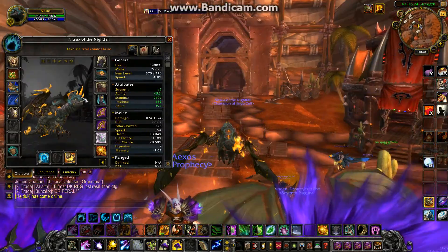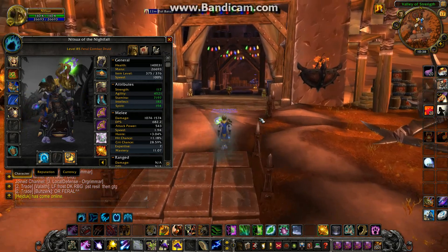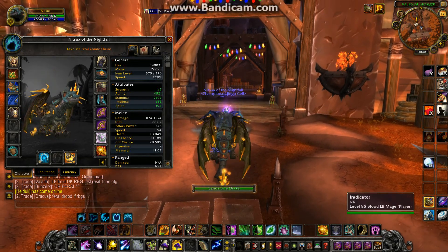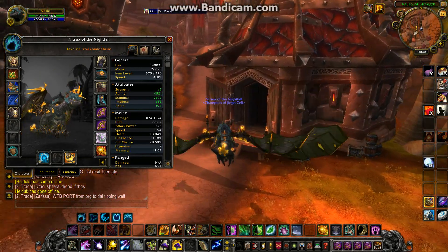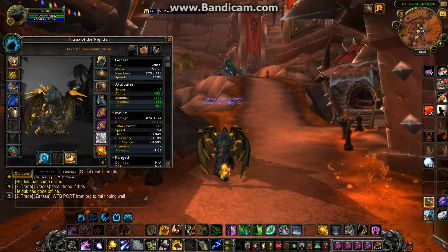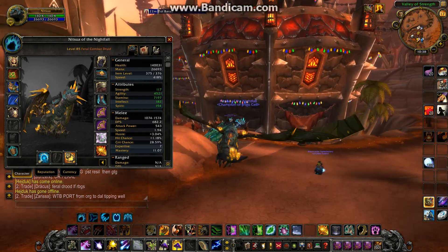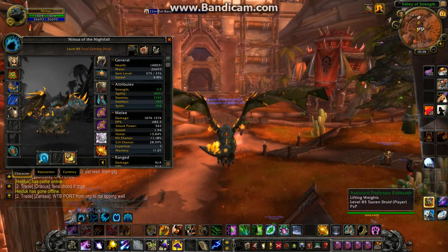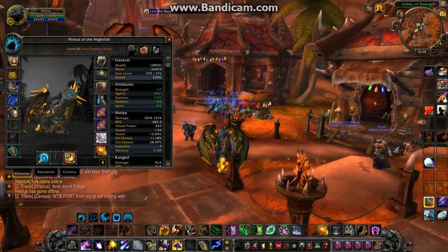As you can see, this is my main, my feral druid. I recently changed my off-spec to tanking. Now that PvE is easy, I have the patience for it. I take the easy way out. So yeah, here's my feral. I know before I was just showing you some of the blood decay PTR stuff, but I'll probably start making some videos with this guy now.